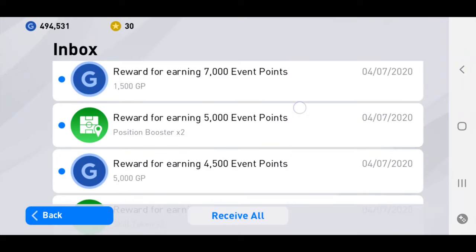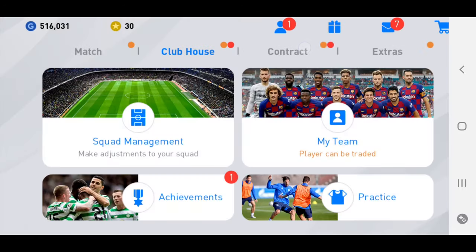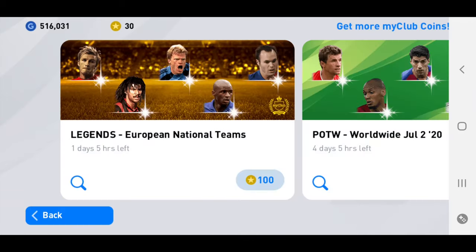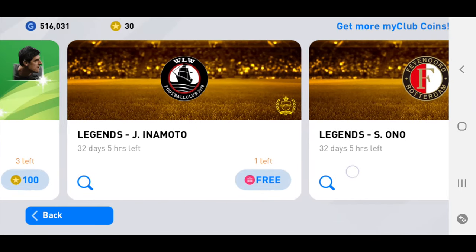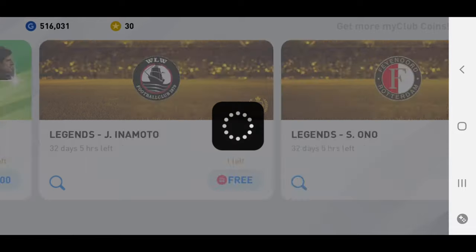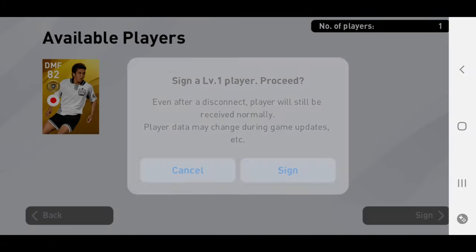We're going to collect the rewards we received from playing online games. There are around 10 scouts - I won't be opening the silver and gold ball scouts, I'll be saving them for batch 21. We're opening this legend pack now. The legend we just received is 91 rated, which will be a great addition to our gold ball squad.